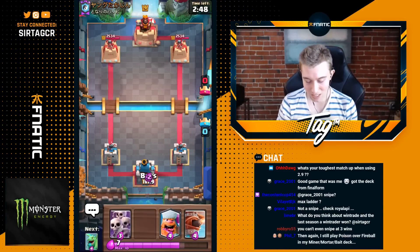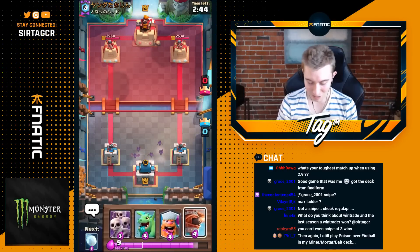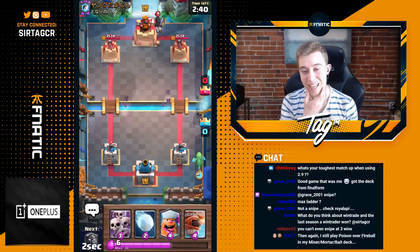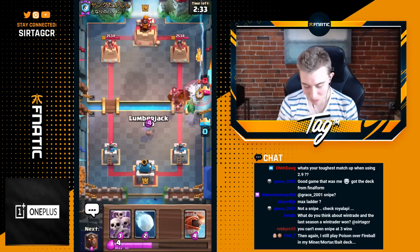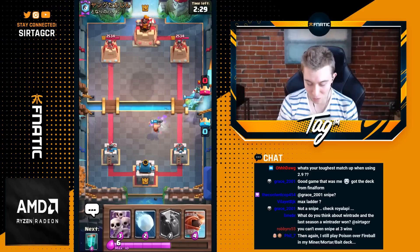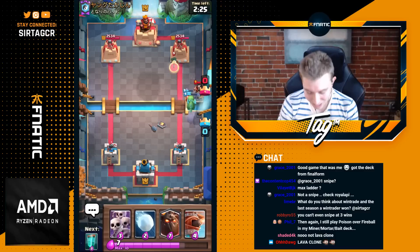We'll go Bats in the back and see what's up. This guy isn't dropping anything so we'll relax a little bit — I don't want to use Skarmy because that's my best answer to Bridge Spam. Never cycle Skarmy at the start of the game; that's one of my number one rules with this deck. He's going for Dark Prince, so we'll go Lumberjack. He's got Pekka — a lot of people are running Pekka Fisherman — and this is the deck to counter it.